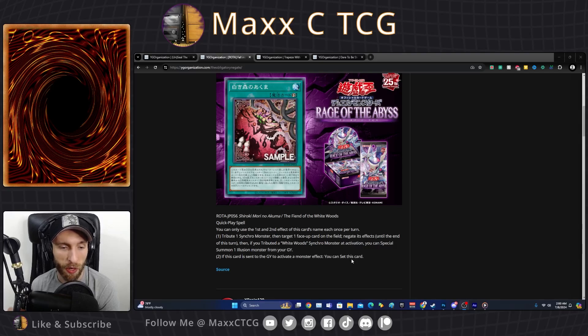If this were worded differently — if it was 'tribute a Whitewoods monster to negate a card on the field' — that would be even better. But it's not the case, so we use it how it is. I think it's kind of a mid card. Good to have another Whitewoods card you can send to get back onto the field to keep your resource game going, but overall it's not the most amazing card. Because of that synchro requirement, if you can't get off the ground, this card doesn't do anything outside of being a discard you can set, and without the synchro you can't even use the negation effect.